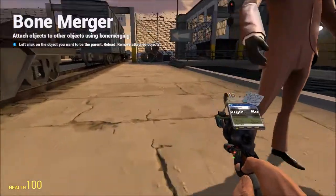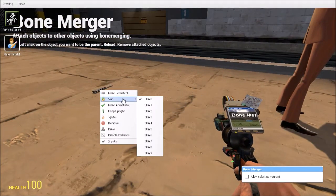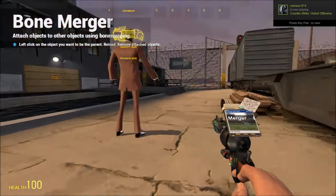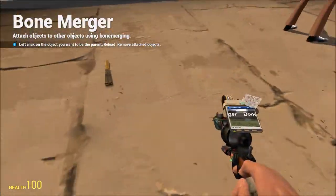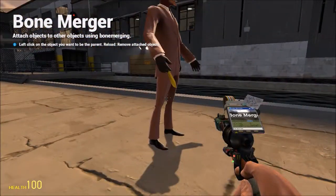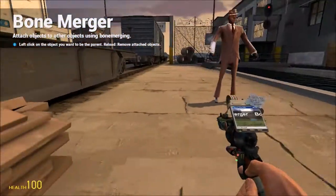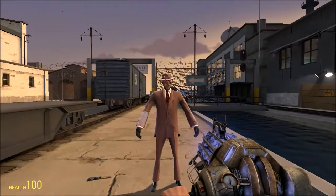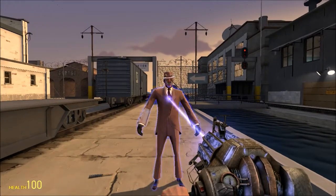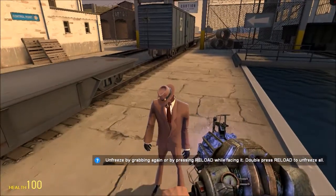Now with the knives and weapons, in case you didn't know, there should be a skin tab. Certain skins are australium — I just happen to know that this one is skin eight. I'm gonna bone merge the knife to the spy. That did not work at all — it's like a hidden blade. Give me a minute. There are much more effective ways of doing this but there we go.